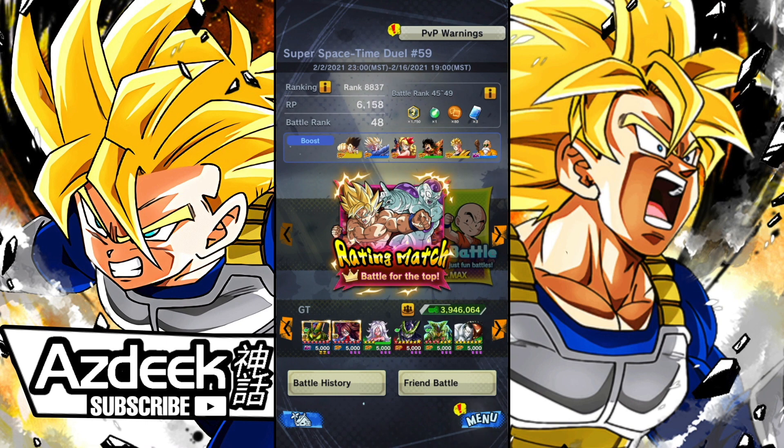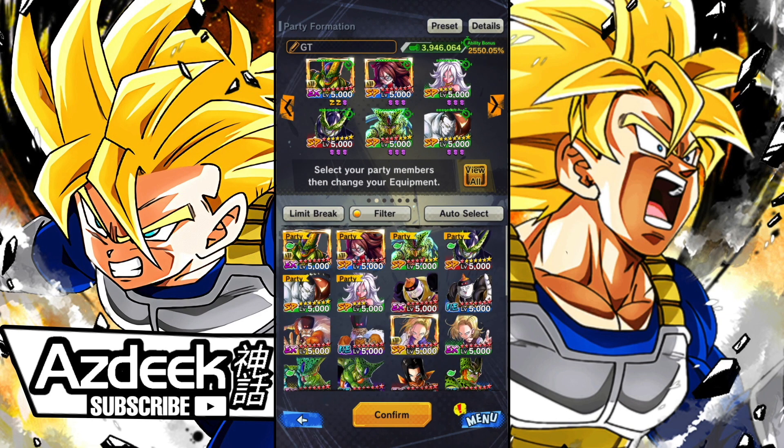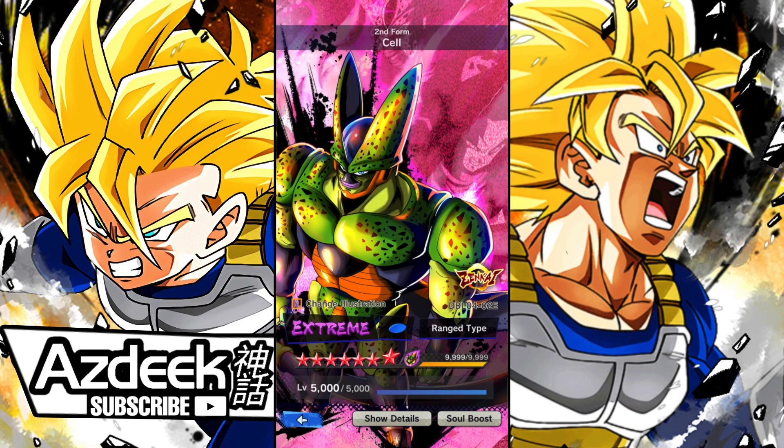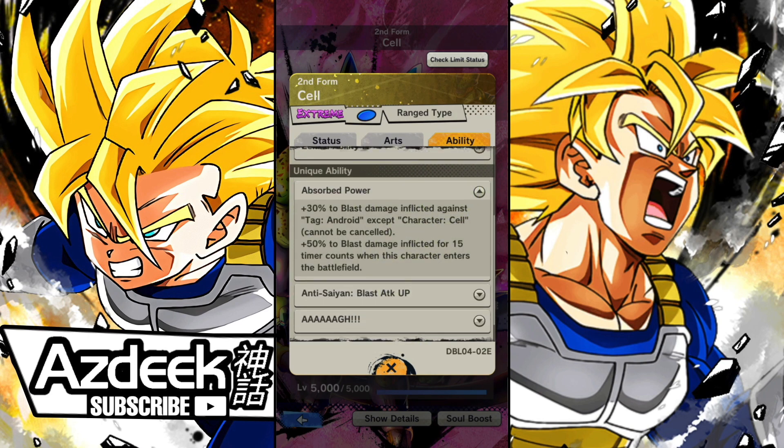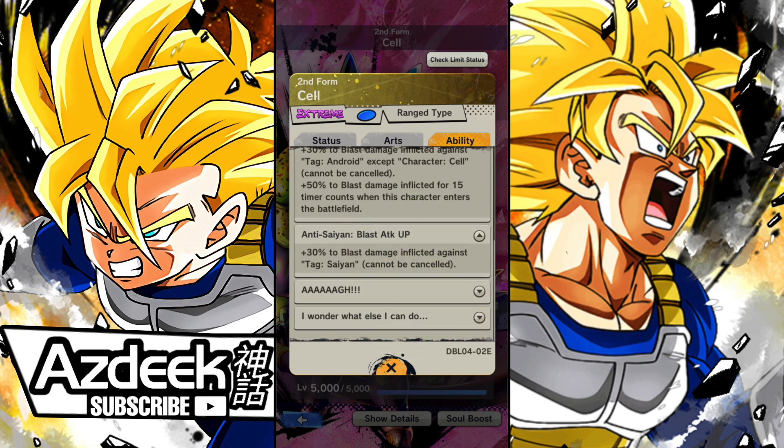That's going to wrap up this video for today. I hope you guys are happy with my showing of the Zenkai 7 Cell. I really do think he's pretty good. I do want to preface that I think Android 21 — the free-to-play Zenkai Android 21 — is a cut above this guy by a little bit. But if you're going against Saiyans after Saiyans or Fusions and you're tired of it, this guy might be for you — because he does get that 30% blast damage inflicted against Saiyans, which is actually really huge.